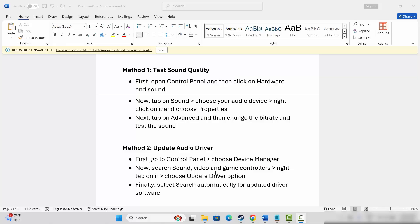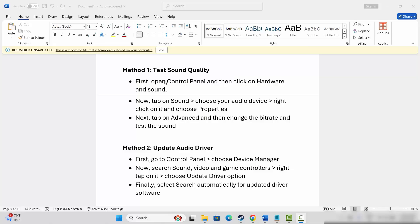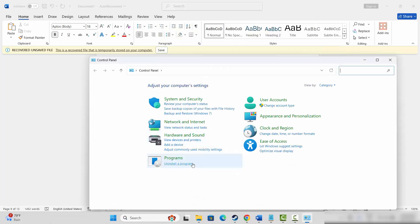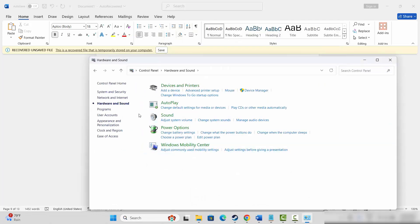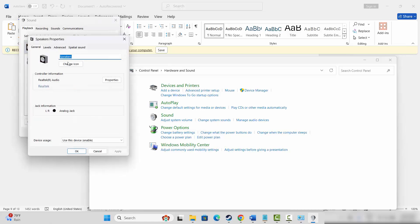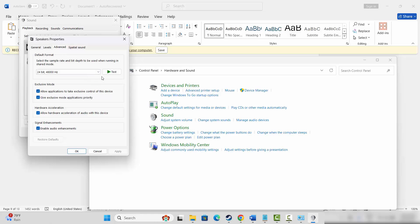The first method is to test sound quality. For that, go to Control Panel, then click on Hardware and Sound, and after that click on the Sound option. Then select your speakers, right-click on it, click on Properties, then go to the Advanced tab.